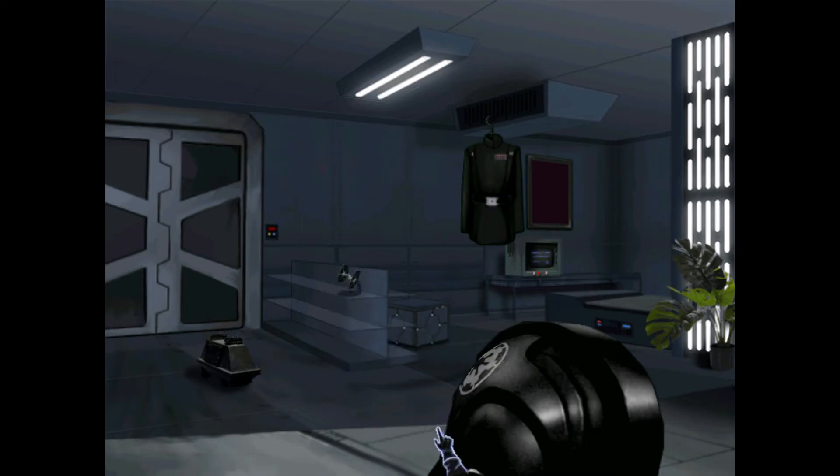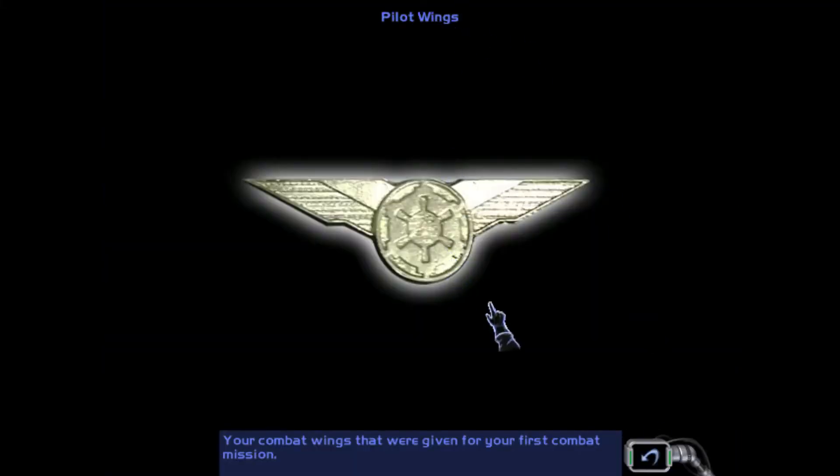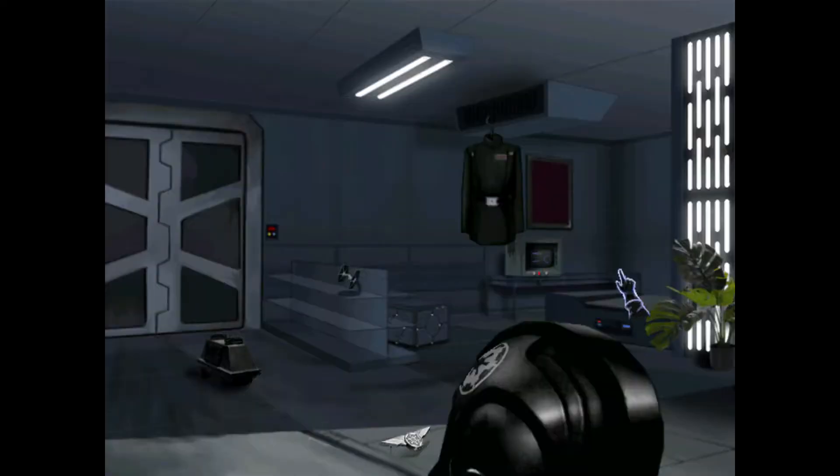Technically you would have got your wings on the first mission, but you get them on your second. This is technically mission 12 — the first three missions are 9, 10, and 11 — so this is mission 11. Progressing to the third mission: pilot wings.